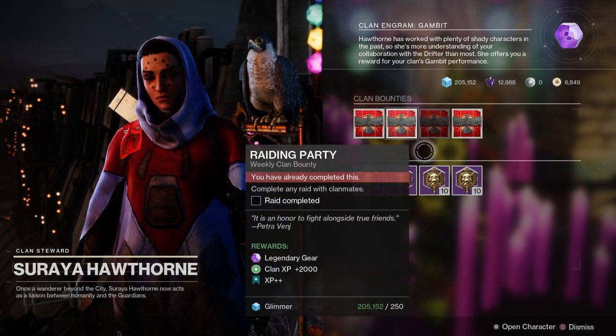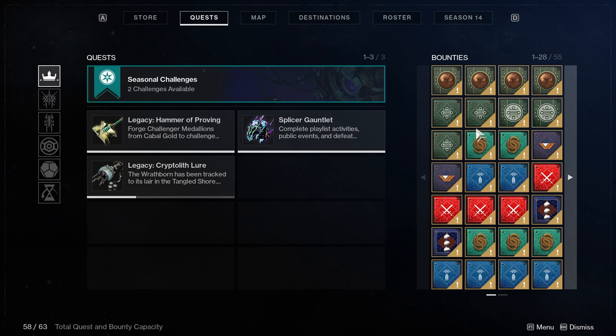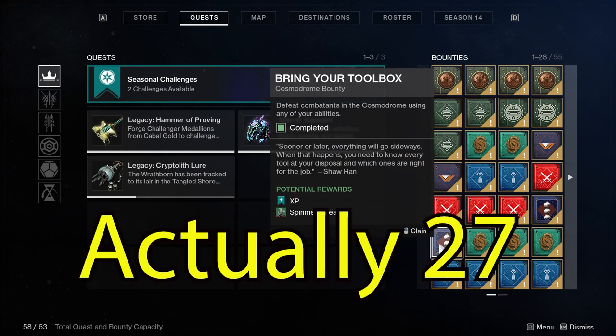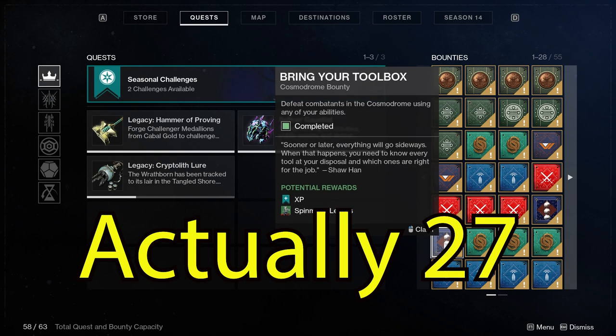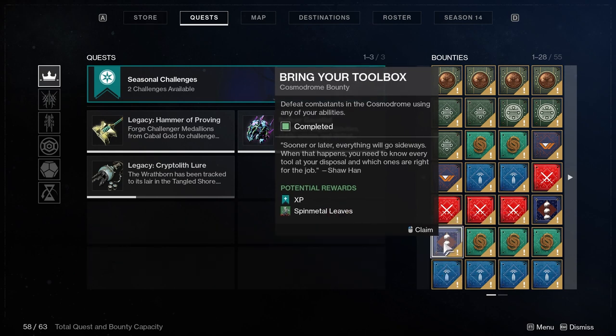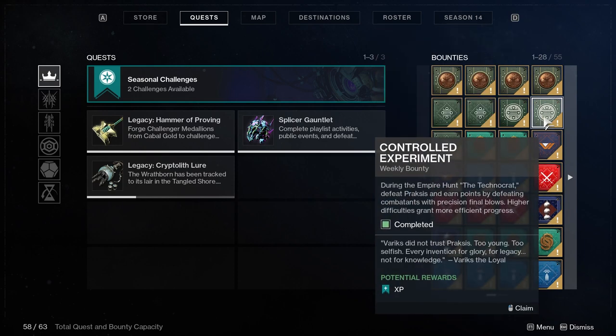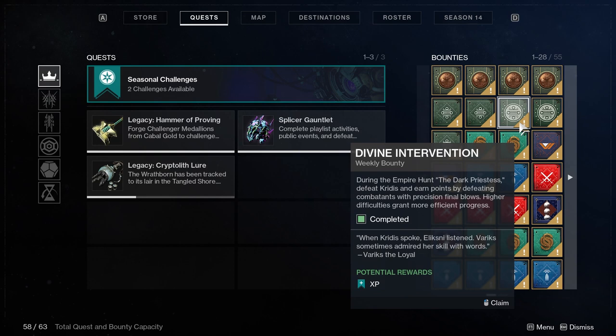If you total those up together, that is 26 XP++ bounties, which are going to give you a big jumpstart on the competition. And because the Dreaming City bounty is on a six-week rotation, you really need to start now if you want to get these completed in time for next season.